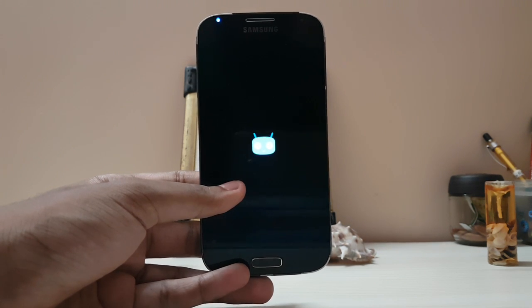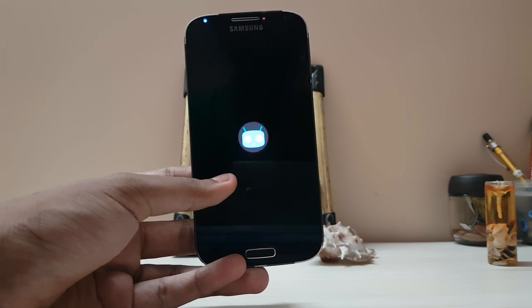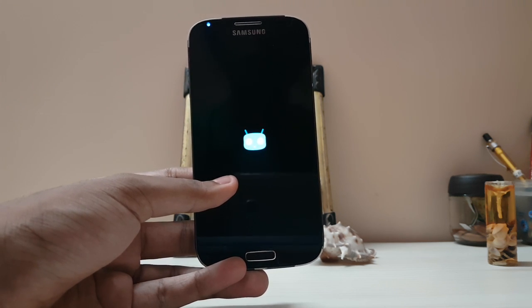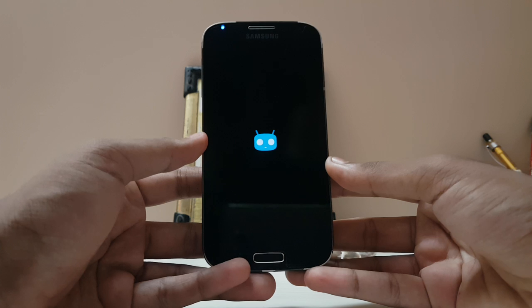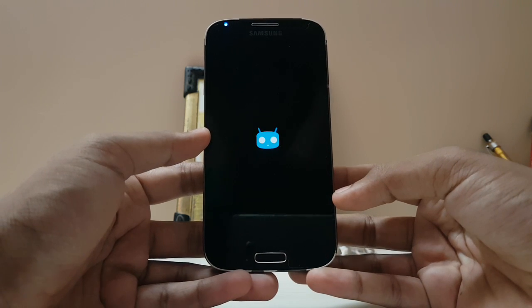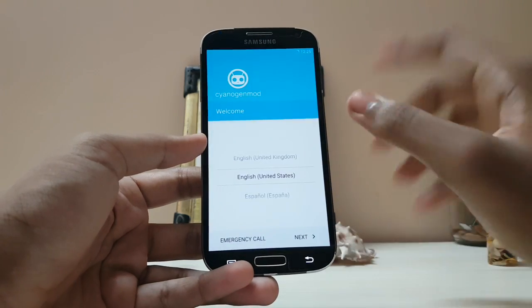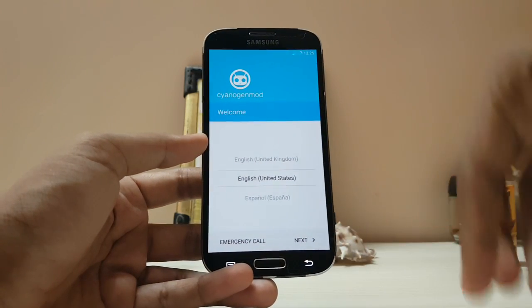The Galaxy S7 aperture makes the background too bright even with HDR off, because it has live HDR which can be used with video recording. Overall this is a stability update, and it has gone from alpha to beta.